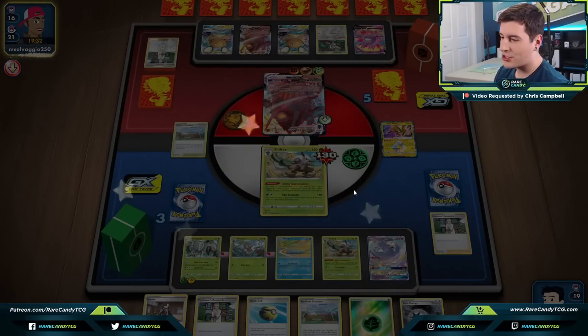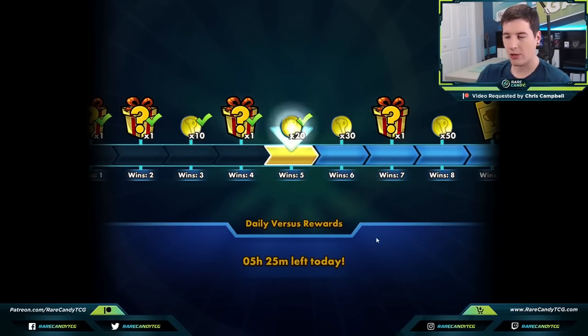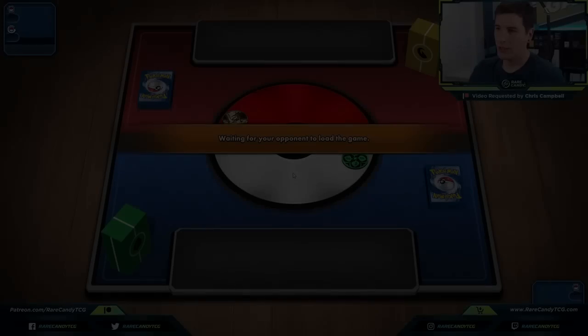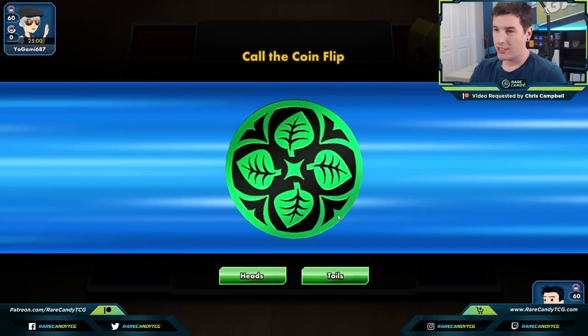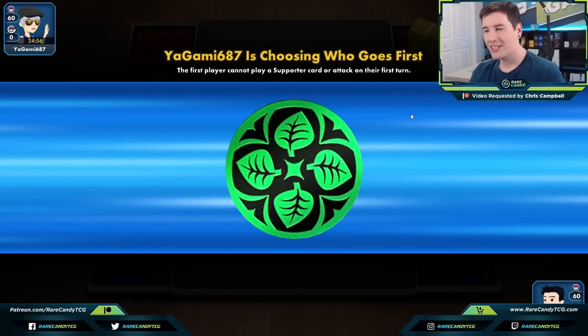There's the victory screen — it was kind of inevitable, a checkmate scenario at that point. Shiftry takes down the Coalossal deck. Now we see a Dragon deck box — this might be our undoing if this is ADP.